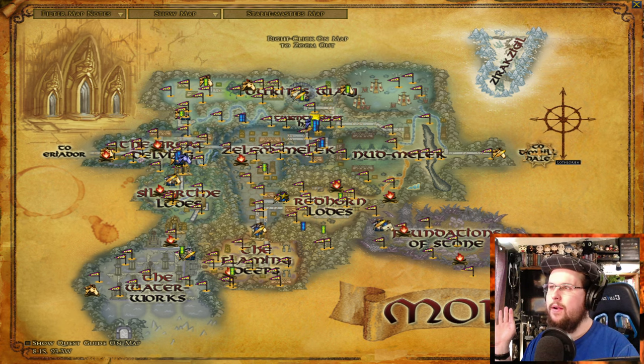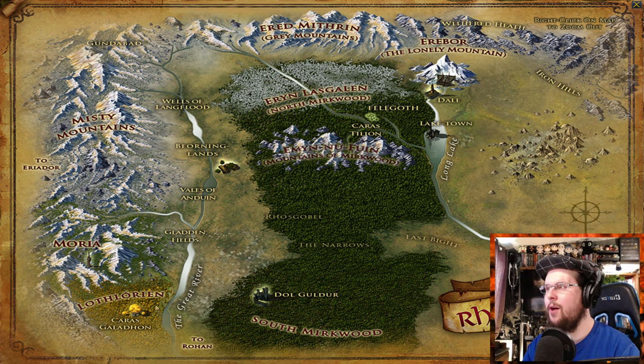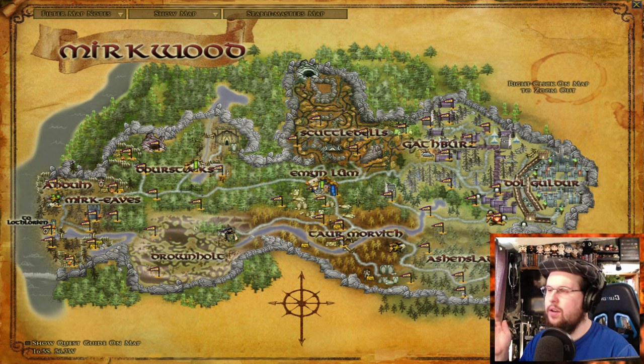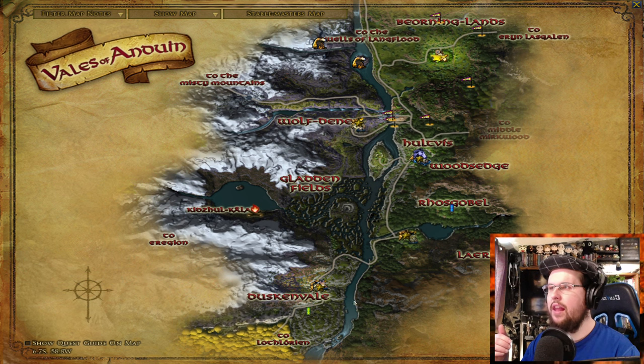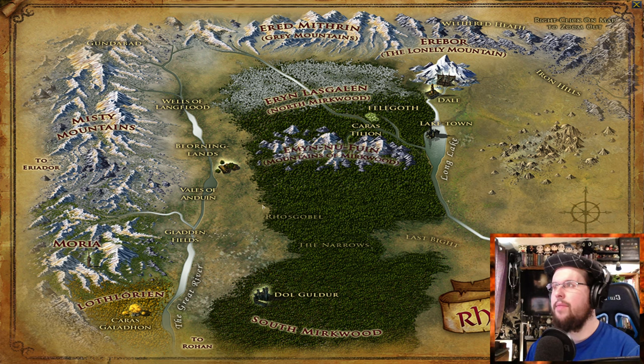Now you're level 60. So from Moria you move to Dimrill Dale — now you're at Caras Galadhon in Lothlórien. You can do quests out here. Then you can cross over to southern Mirkwood — that's around level 65. There's a lot of quests you could do there. You could also head up to the Vales of Anduin, which is another good area for that level range.